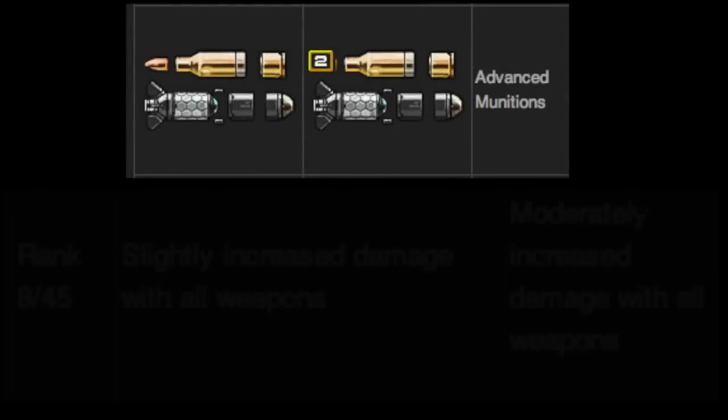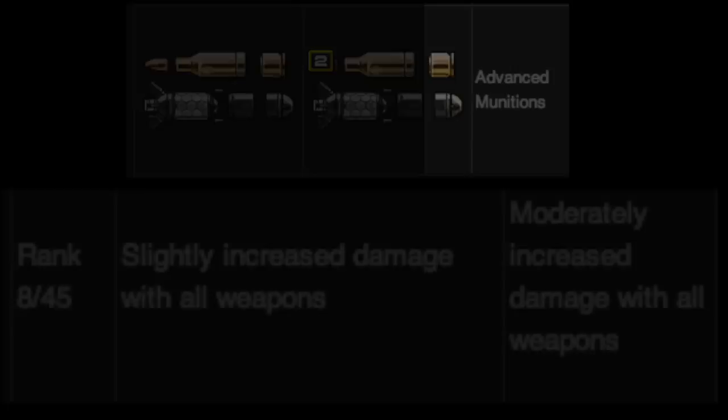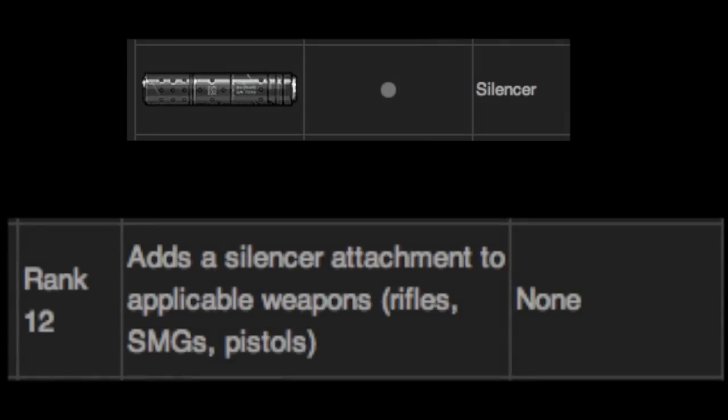Next is Advanced Munitions, which also has two levels. Level one slightly increases damage with all of your weapons overall, and level two moderately increases the damage of all your weapons. Then we have the Silencer, which adds a silencer attachment that makes all your bullets very quiet. It also reduces the muzzle flash so that people will not be able to see you from the other side of the map.